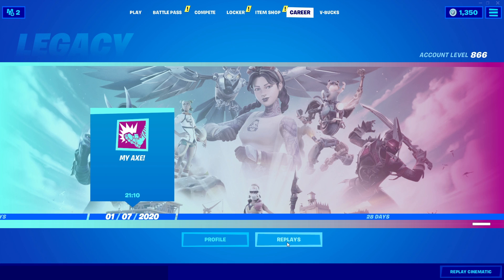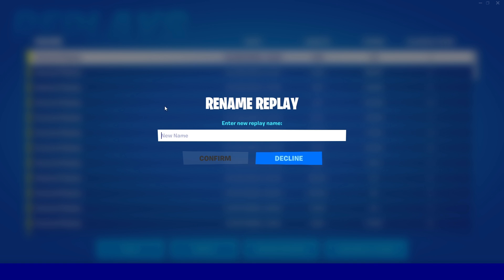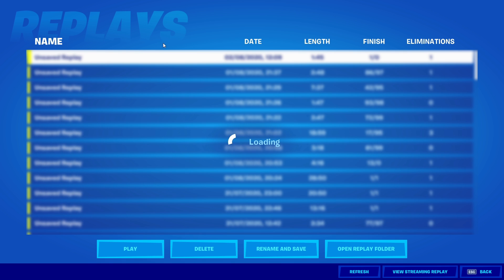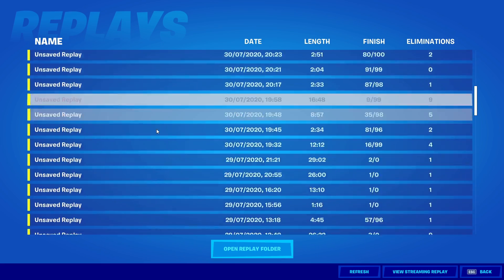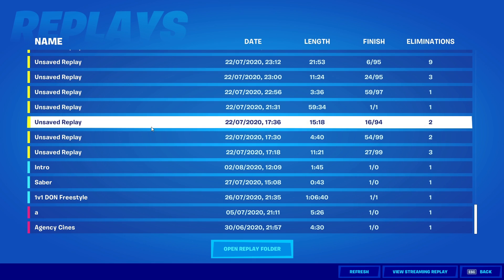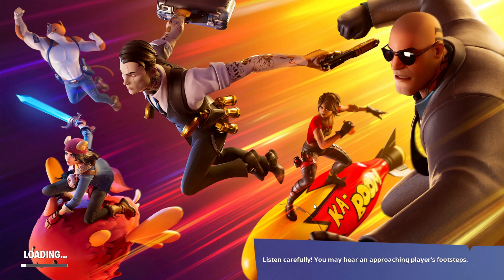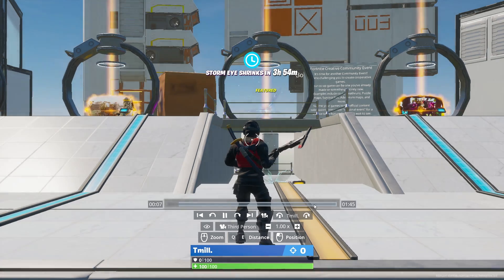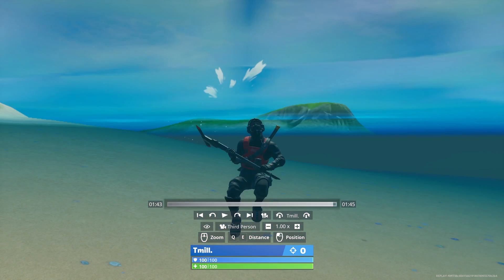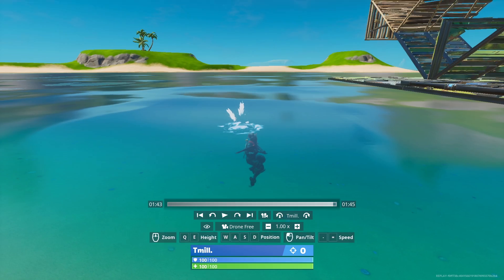Go into career and then into replays and find the file — it's just the one at the top because I just did it. You can rename it if you're going to come back to it; I'm just going to call it 'intro'. You could also use a file from a 1v1 if you want. Load into the file and find where everything's been built. I put my character in the water so I wasn't in the way.